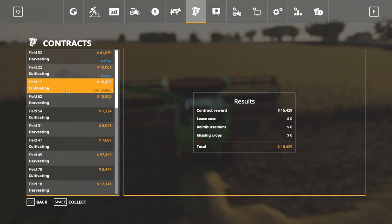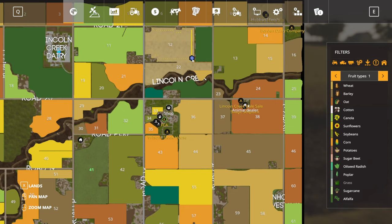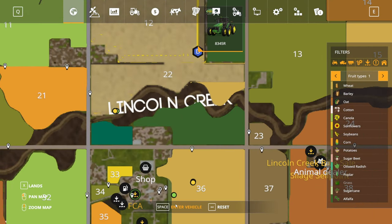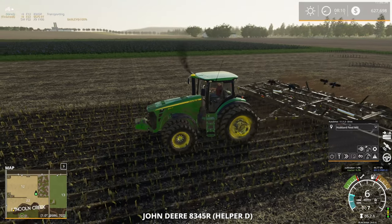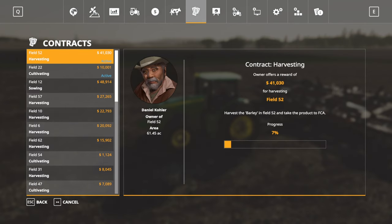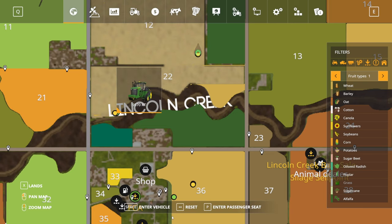The cultivating on field 12 is finished. Let's get over there — field 22, I need to move that hired worker. There's no sense continuing when the contract is finished. We're going to collect on that one. We'd better make some money here because we spent like two million this episode.